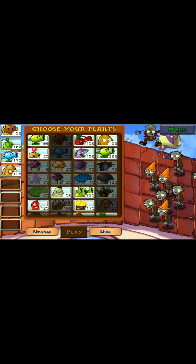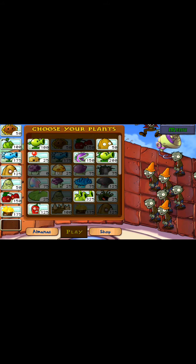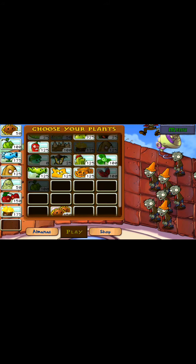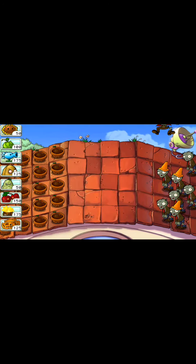I'll obviously take the Tornut, I'll take the Squash, I'll take the Cherry Bomb, I'll take the Torch Wood I think. I don't really need anything else, although I will take a Pumpkin just for protection. Let's try that and see how it goes.